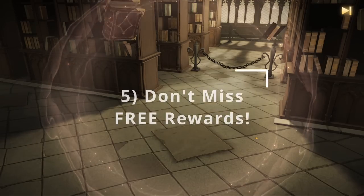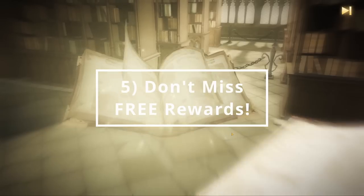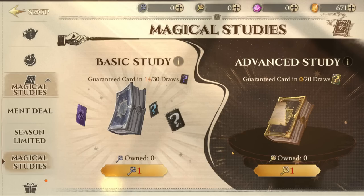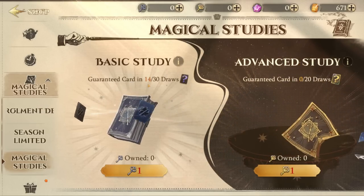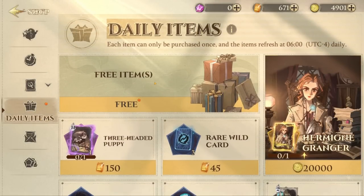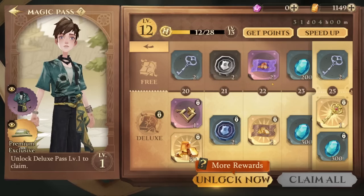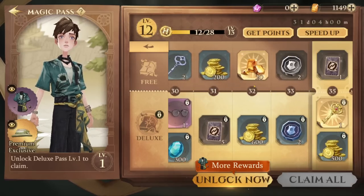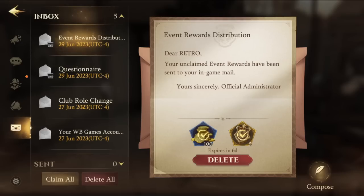Speaking of rewards, number five: don't miss your free rewards. Harry Potter Magic Awakened is a free-to-play game, so there are microtransactions if you choose, but there are many ways to get free rewards by simply playing the game and keeping an eye out for your in-game mailbox. Make sure to do all of your daily missions and quests. There's even a free item that shows up every day in the shop, so make sure to claim that every day you log in. There's a Magic Pass system as well, and even if you don't spend real money on the higher tier, the top row is free to all players — just make sure you go in and claim the rewards as you unlock them. During launch week, there was also a questionnaire in the in-game inbox that gave rewards for completing it, and this is also where you can claim all of your pre-order bonuses, available after creating your character in Diagon Alley.